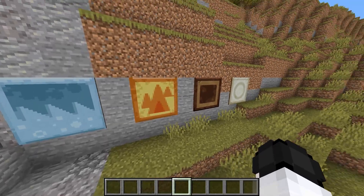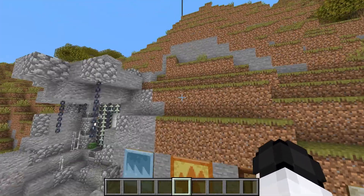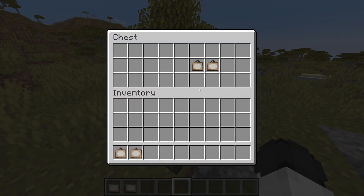In order to actually get each of these paintings, there's a special process you have to go through. You can't just place a normal painting and get these — you have to get them specifically, because they each act as individual items, so you need them in a very specific way.